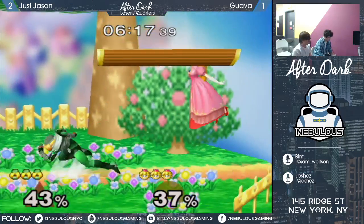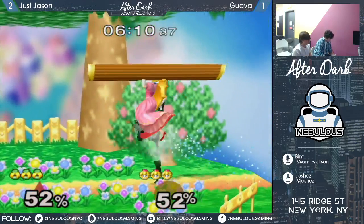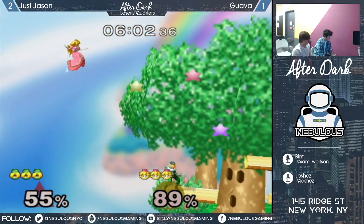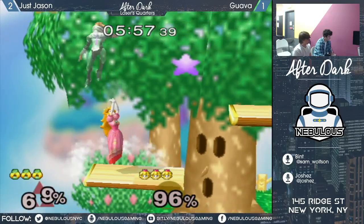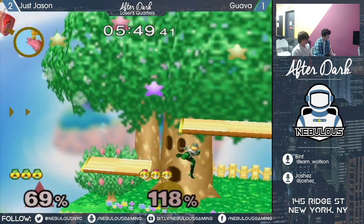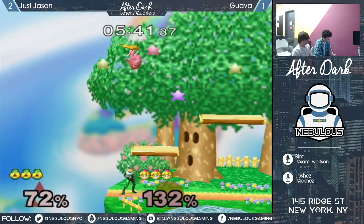So we see Jason with the forward air and the dash back, just kind of trying to bait out Guava's aggression. Got my boy Sid coming on commentary now. So let me give you a rundown - Jason lost to Chooper 3-0 in winner's quarters. Chooper was playing really well today - he almost beat Beerman in winner semis, was up 2-0, and then Beerman hit him with a reverse 3-0. There were some errors from Chooper, a bit of a bummer.